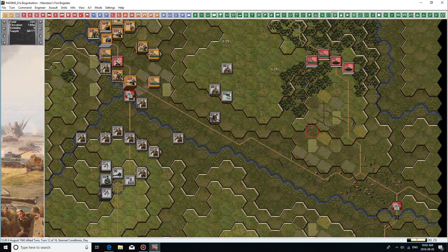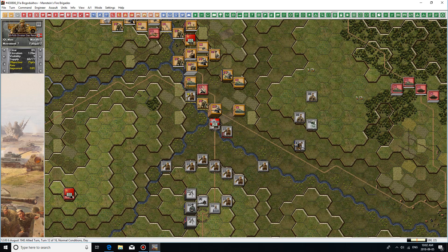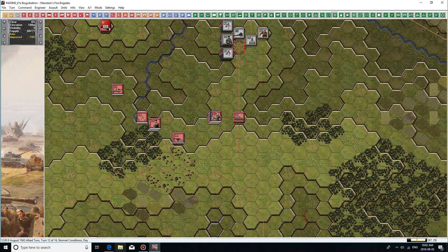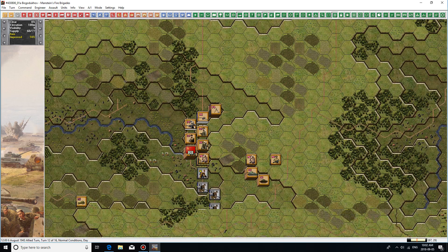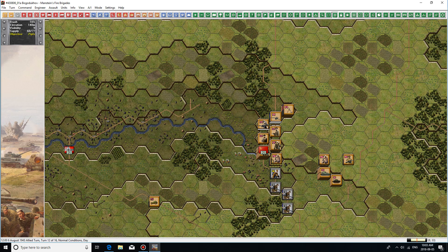On the German turn, it looks like the Panzers have moved — they're down here somewhere. Hopefully they're not over there. On our turn, we will send these guys down here. We will try and take this bridge, although I don't think I have the strength to actually take this hill. And since there's no objective hex up here, I don't know why I would bother. But over here, I will attempt to clear out this town and advance on this hex.